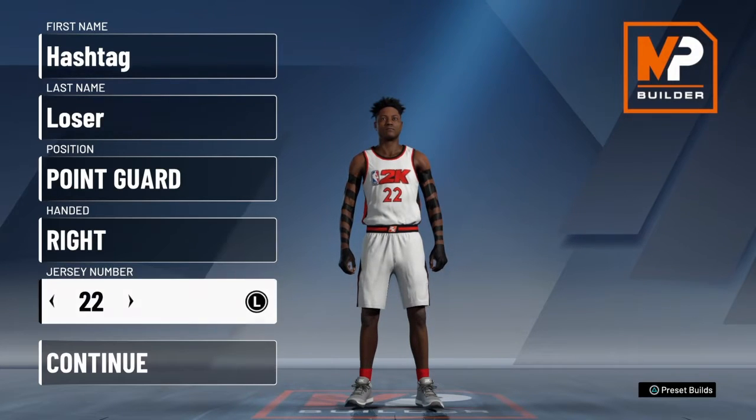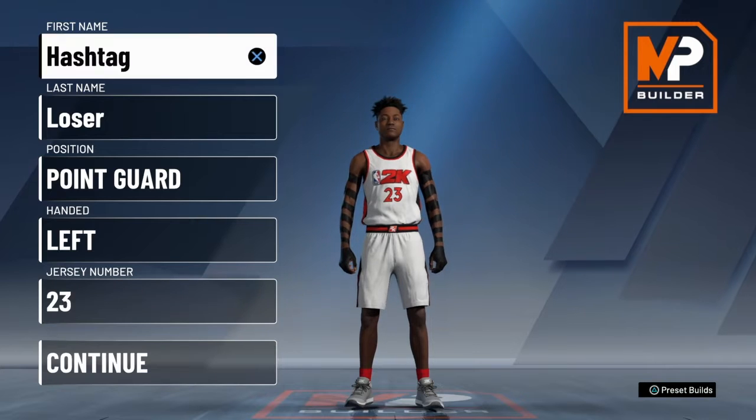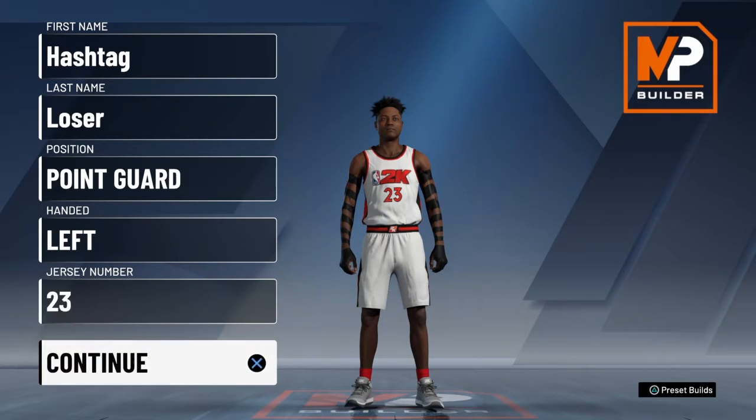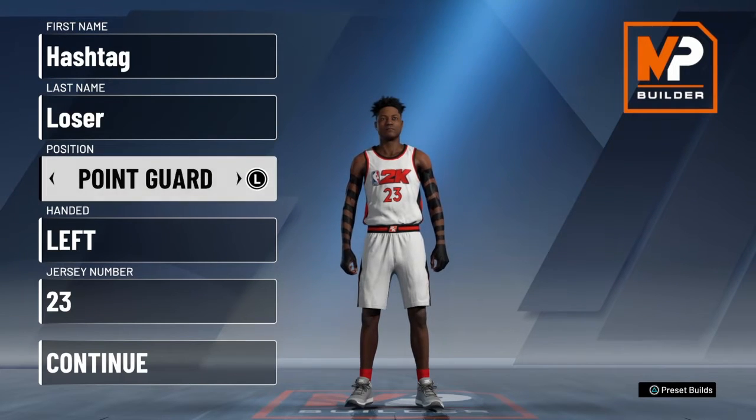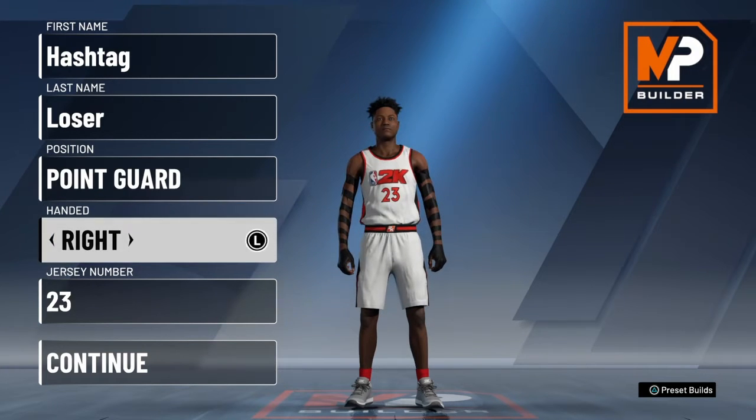Hey guys, hashtag loser here. We're back with some 2K20 and today I'm going to show you how to make the slashing playmaker build. I really like this build because it's kind of like a jack of all trades — can play defense, can dribble, he can shoot, he can finish. It's just really good overall. And the player comparisons are Derrick Rose and John Morant, and they're some of my favorite players.